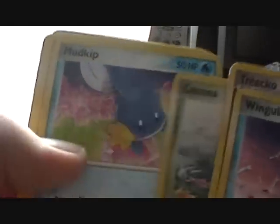Crystal Guardians — that just does not want to open. Cards are Ringo, Trico, Cacnea, Mudkip, Charmander, Cessation Crystal, and Wartortle. Reverse is Numel. Rare is Cacturne. That's pretty crap.